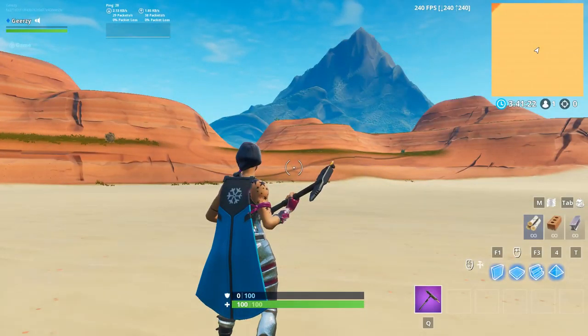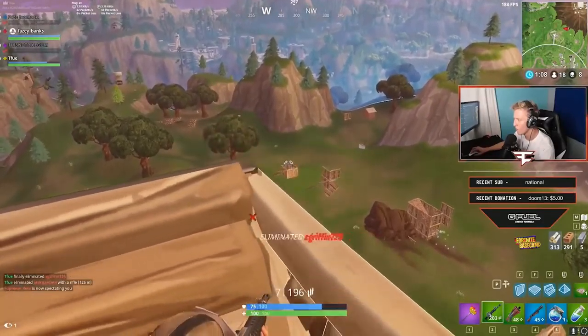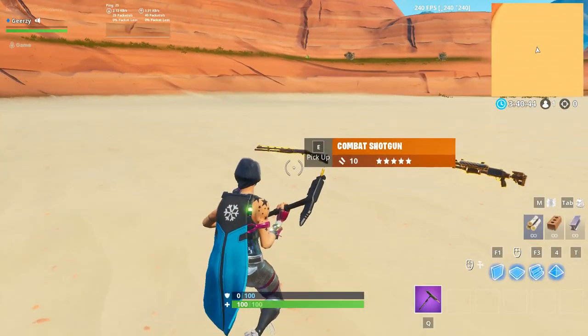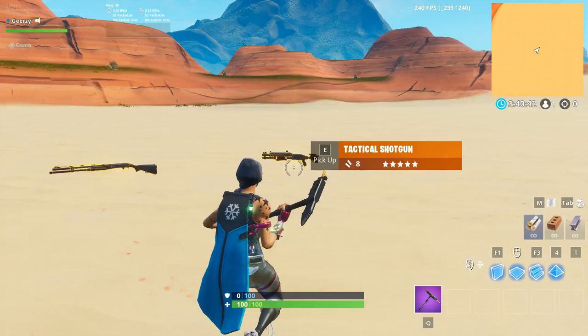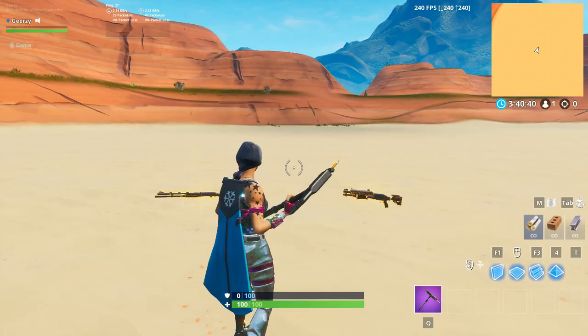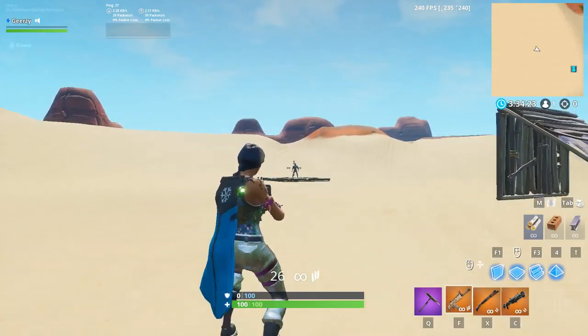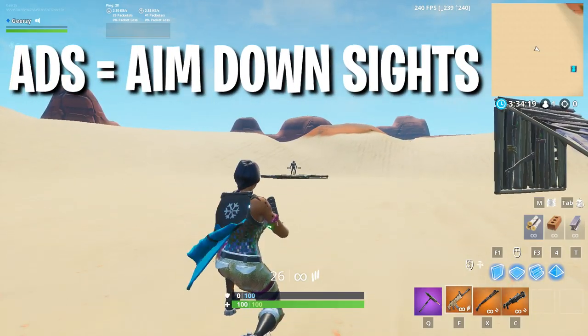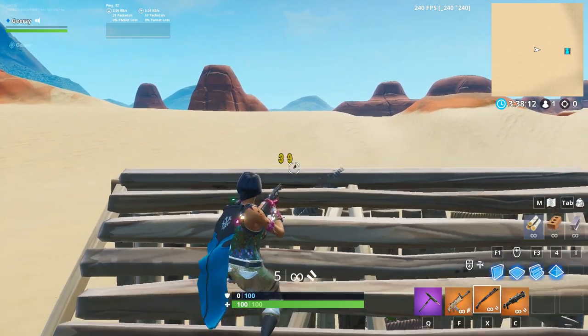I'm sure you guys have all heard of the insane Tfue crouch peek, which was popularized in Season 2 but patched in Season 3. There's actually a new way to do it that works best close range and with small reticle shotguns such as the combat. To do it, you want to quickly crouch, press your fire and ADS key at the same time, then uncrouch. If done correctly, it should look something like this.